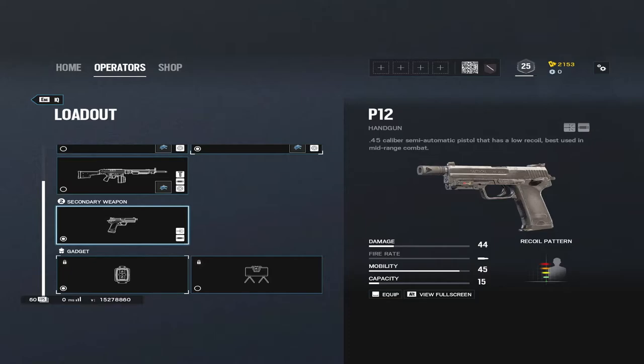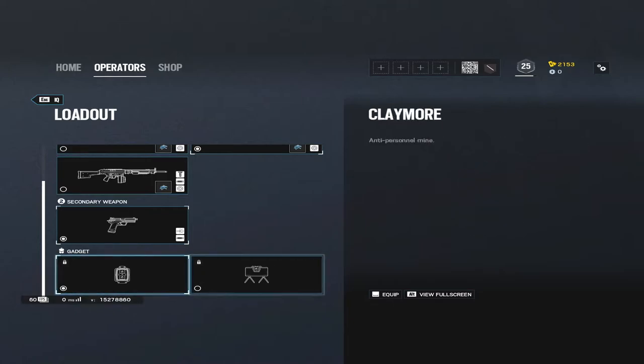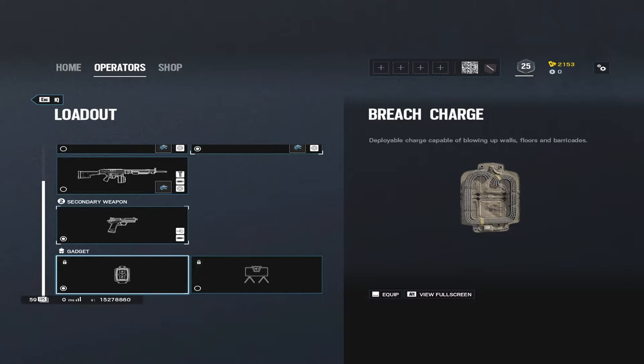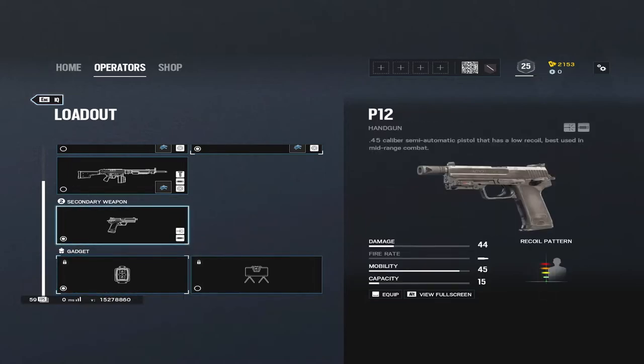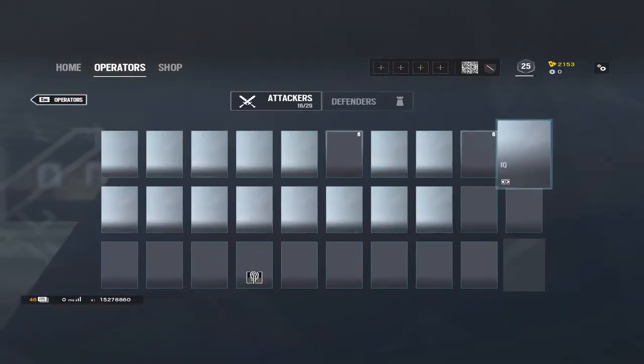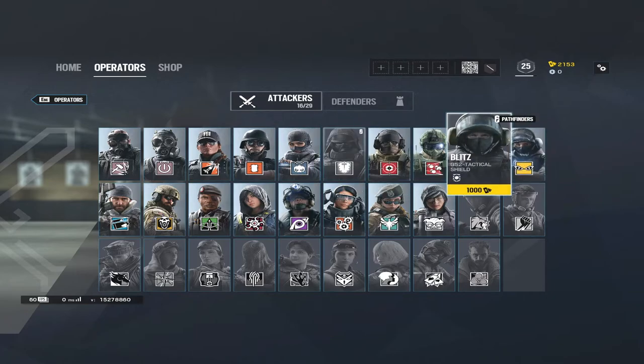IQ's pistol is just the one — the GSG9 P12 .45, which is a well-rounded pistol with 15 shots, one in the chamber, and 44 damage per shot. For her secondary gadget, it's claymore or breach charge — your preference. I'd say take the breach charge: you can use it on windows, doors, ceilings, and walls. But the claymore is also viable.